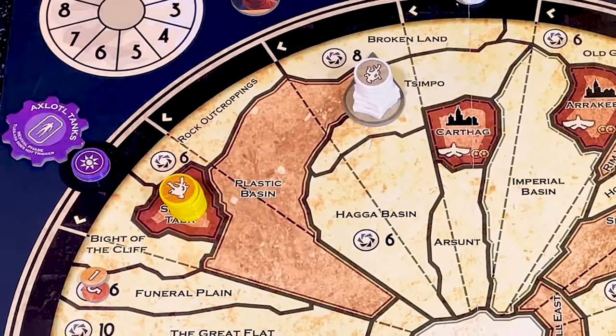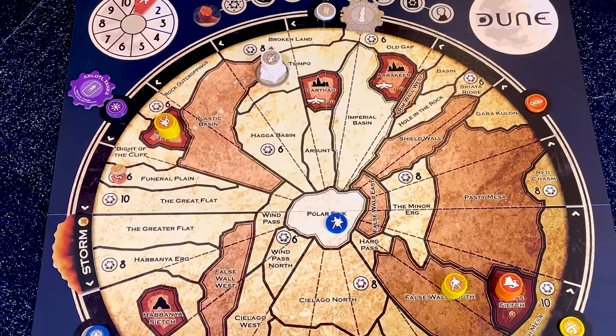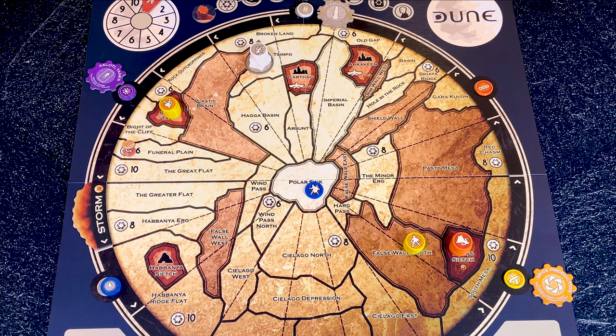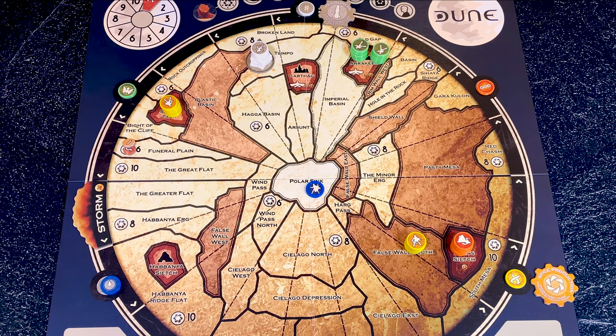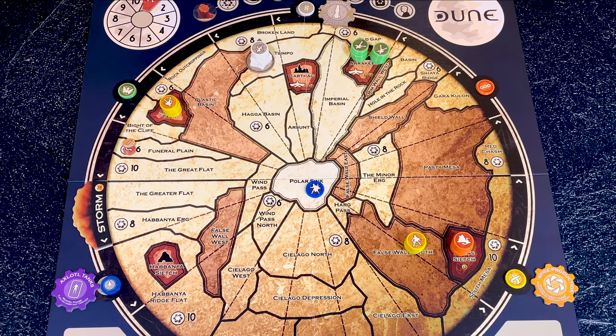At the beginning of the game, by default, the Tleilaxu take the Axolotl Tanks, the Ixians take the Highliners, and the Fremen take the Spice Production — they match the colours. However, if any of these factions is not playing, after the Storm Token is moved at the start of the game, control of unassigned Tech Tokens is given randomly according to turn order.